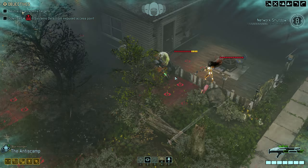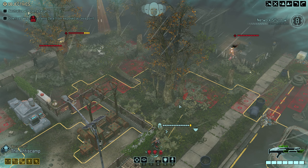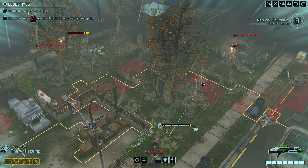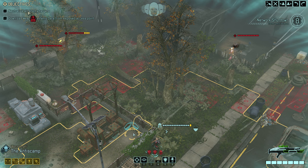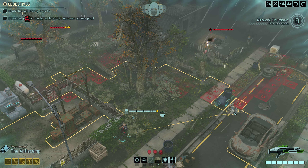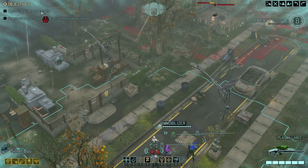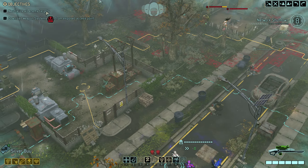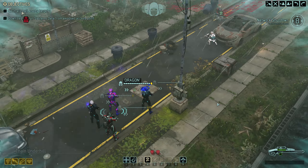Enemy squad located — and dammit, it's another Andromedon. That's not very nice. The question is: are these guys moving, are they patrolling or not? That is going to be the key question here. I'm bringing you out of range. Can't grapple to any place useful, so we have to move to the right and do it carefully.